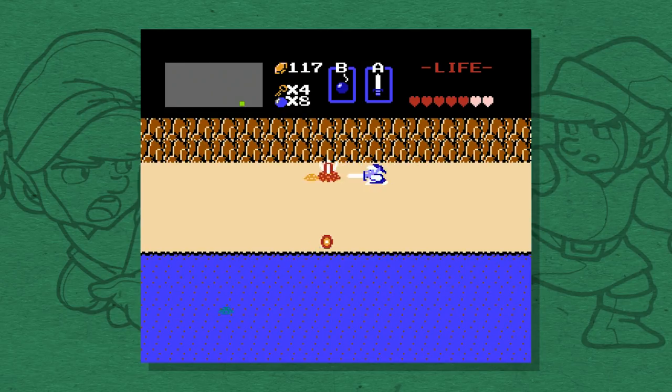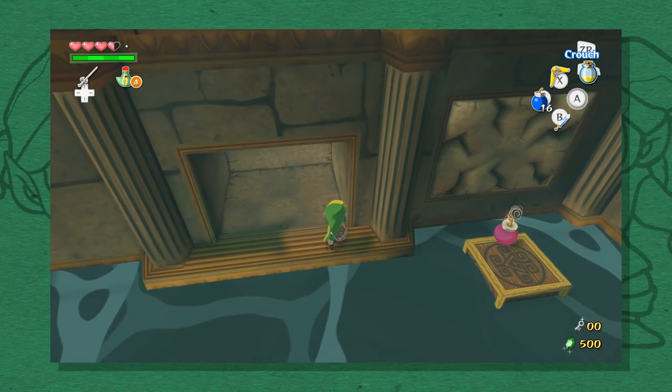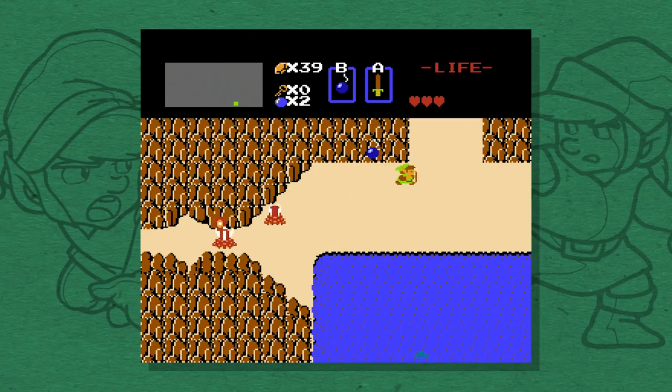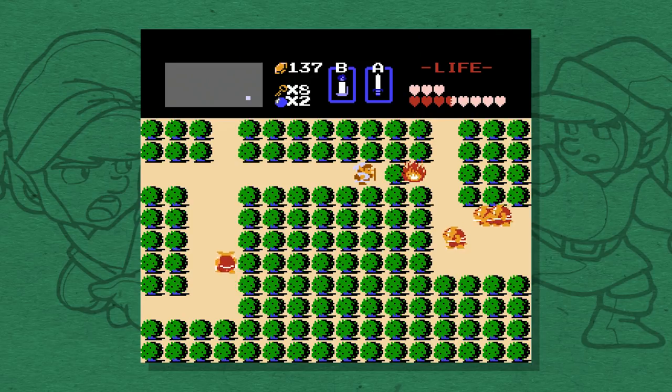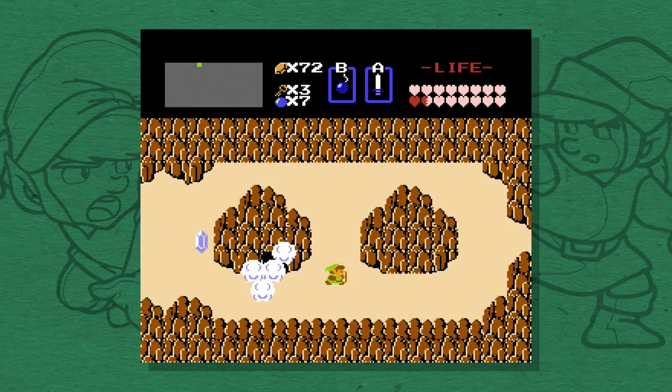This brings us onto bombs, and this is where things start getting really messy. One complaint that's often levelled at Zelda 1 is that you need to burn every bush and bomb every wall. Unlike later Zelda games where you can clearly see which walls can be blown up, in Zelda 1 destructible walls just look like normal walls. And yes, it's true that pretty much every screen on the overworld hides some kind of secret room. But there's only one bush you have to burn — the entrance to dungeon 8 — and only one wall you have to blow up — the entrance to dungeon 9. And they are both hinted at.